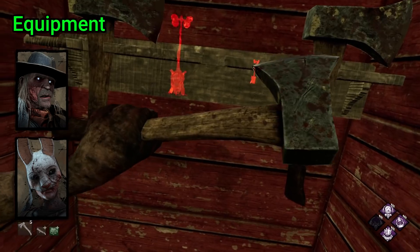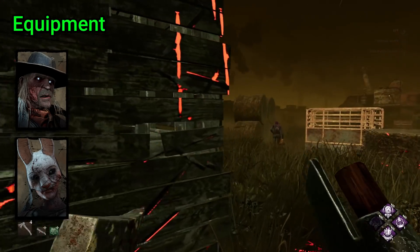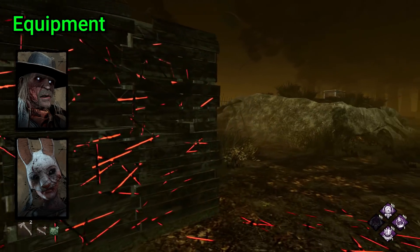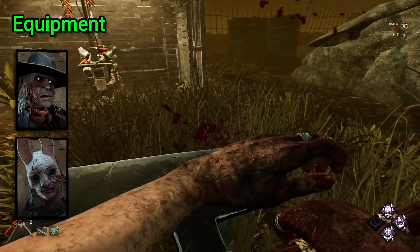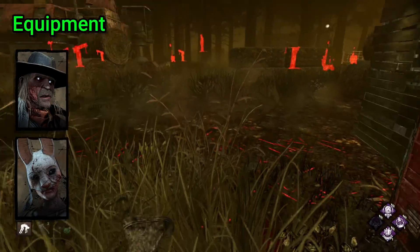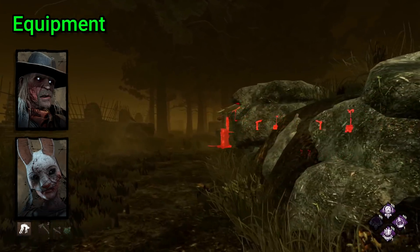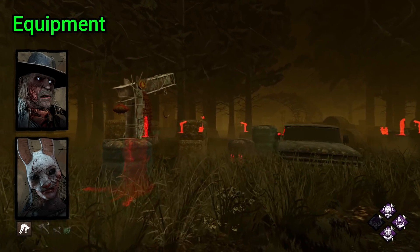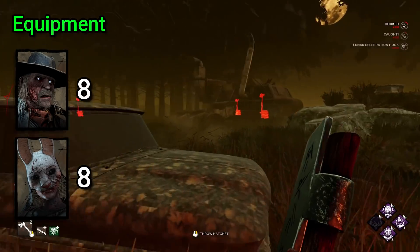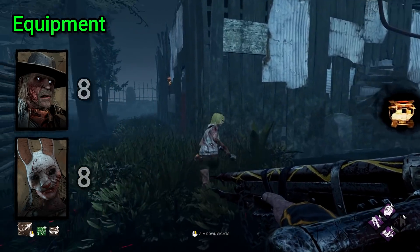Huntress comes equipped with both her primary broadaxe and her hatchets, which she can have up to 8 of at a time. Her hatchets are also her power, meaning there doesn't seem to be anything supernatural about her — just general bladed weaponry. Deathslinger's power is simply his speargun too, so neither character really has any supernatural element. However, in this way they're also quite equal to one another in equipment. I'm giving both a score of 8 — the more advanced rifle is evened out by Huntress' multiple weapon options.